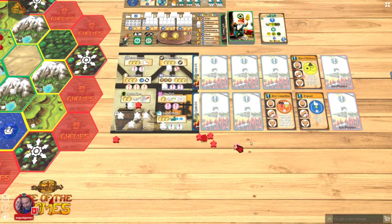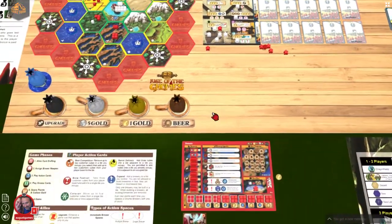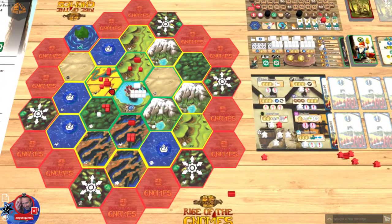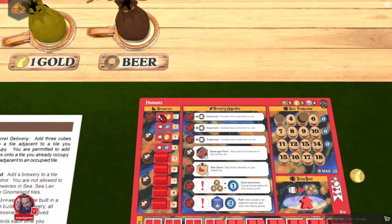I get to build two breweries on the board. You can add breweries in a space you control — control being highest market share. I had actually added a total of three breweries because my base of four went to five, six, seven, eight. My beer production is now eight.